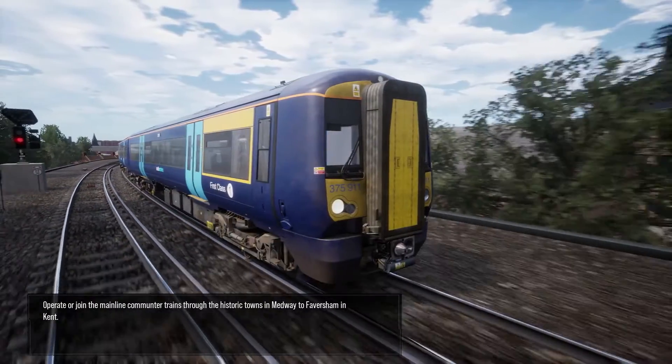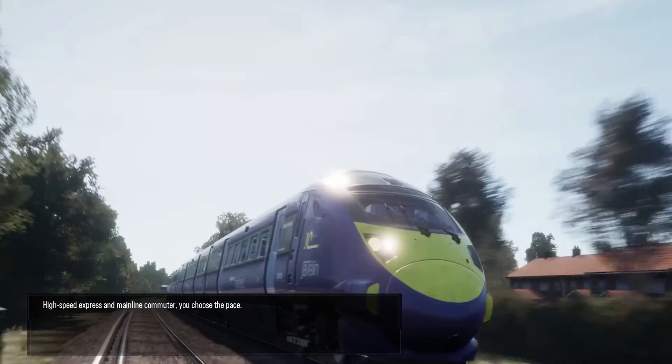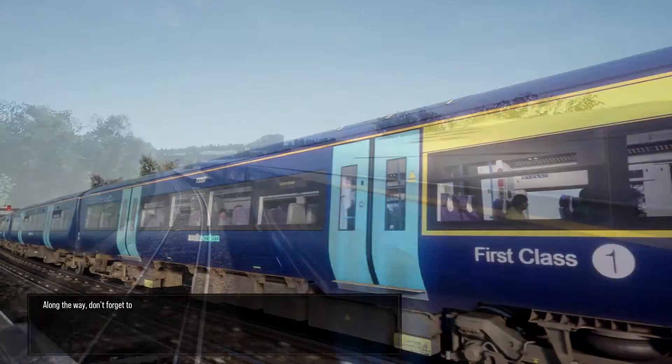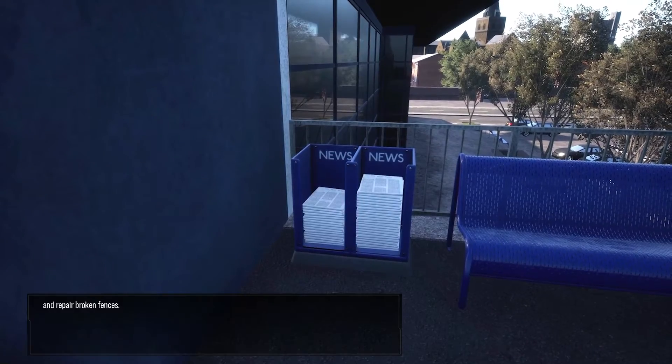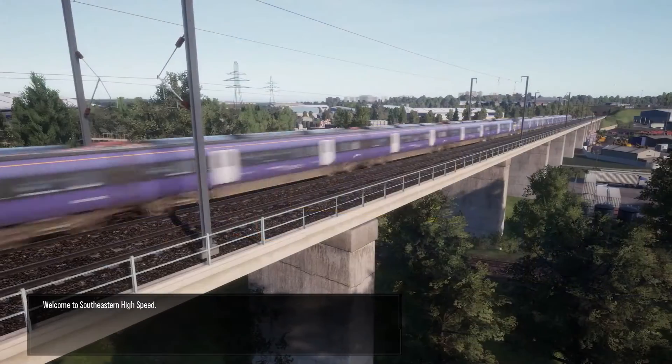Operate or join the mainline commuter trains through the historic towns in Medway to Faversham in Kent — High Speed Express and mainline commuter, you choose the pace. Along the way, don't forget to place route maps, install safety signs, set up newspaper stands and repair broken fences. Welcome to Southeastern High Speed.